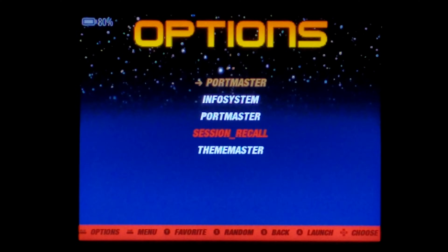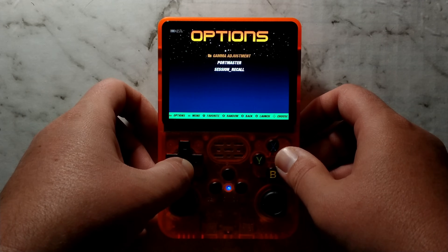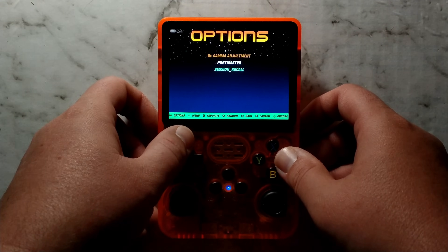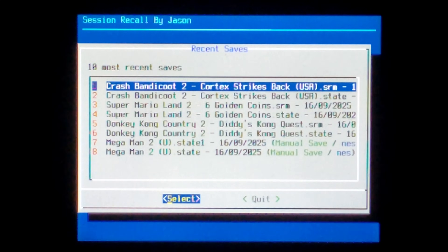So we know it works on our non-clone R36S. Let's move over to our bright orange R36S clone, which is running the latest version of ArcOS K36S. Here it is — we'll just go down to the options menu, go down to Tools, and once again, Session Recall. I'll zoom in to make it a little bit easier to see. The script did load with no issues, which is good.